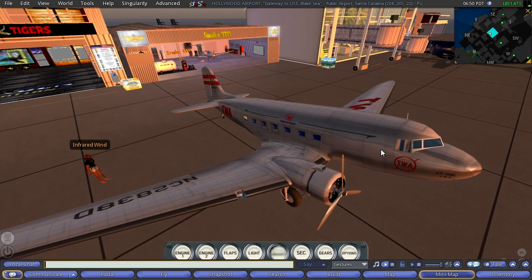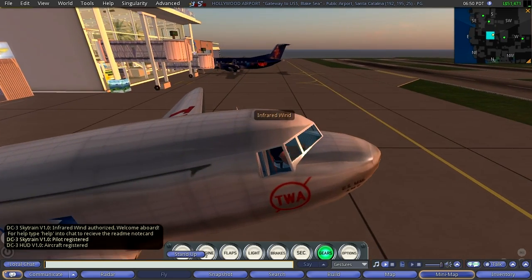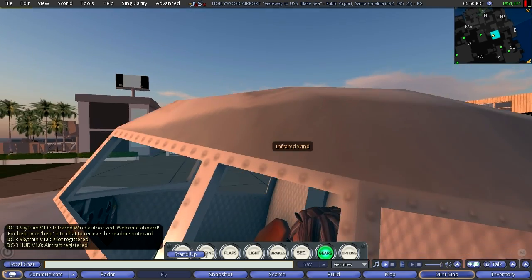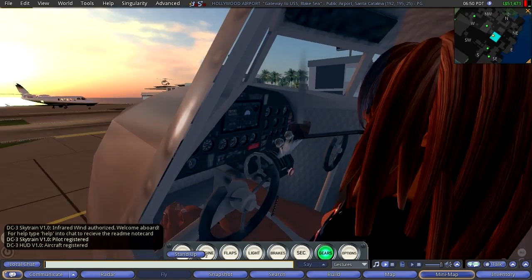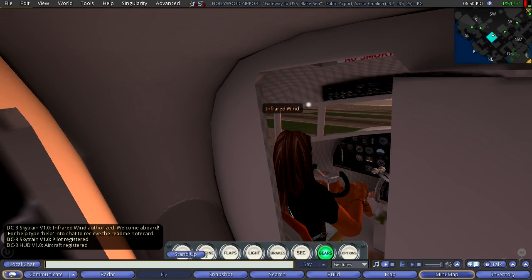Now I'm going to get into it and fly. Let's take a look — my handle in Second Life is Infrared Wind, as in infrared light and wind.